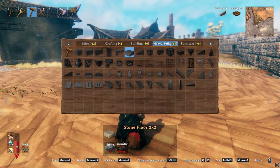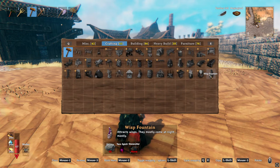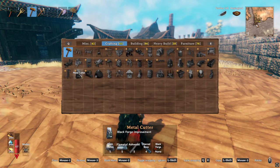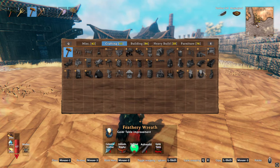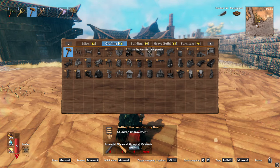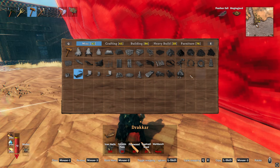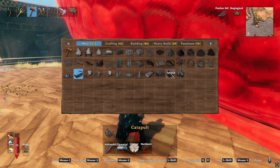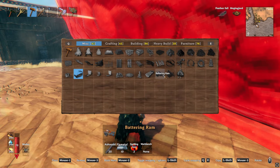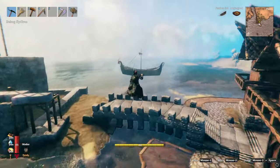As you can see, the build menu now has a heavy build tab as well as a building tab, and there's some crafting tables. It looks like they've added some crafting stuff. I don't want to go too much into that because I want to play it in my legitimate playthrough. But we will go over one of the cooler things — it looks like we've got a shield generator, a catapult, and a battering ram. But the real thing I think everybody wants to see, of course, is the new ship.